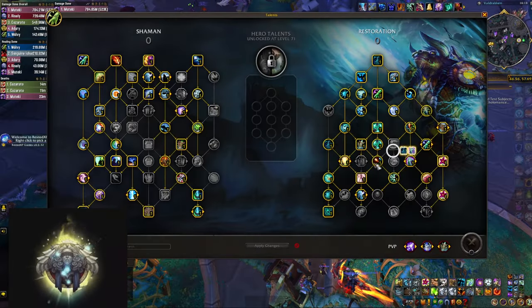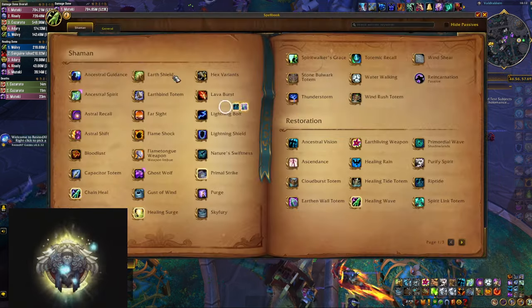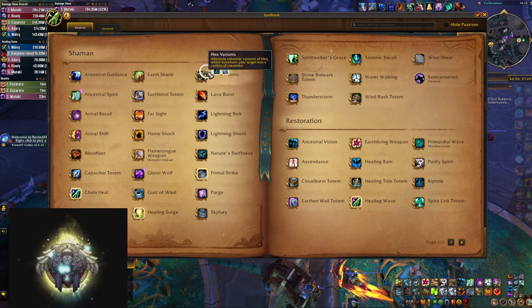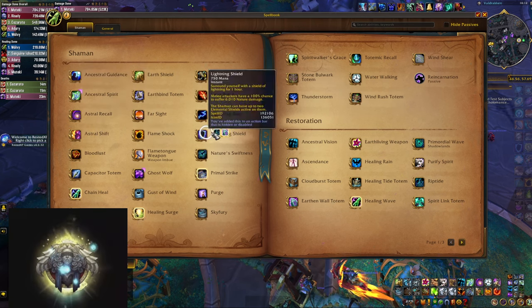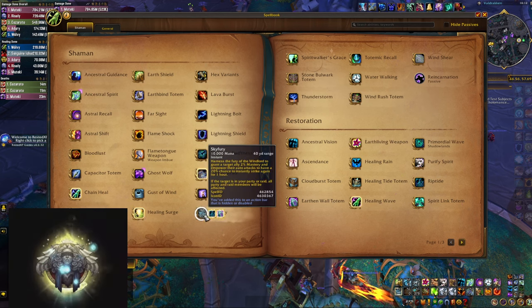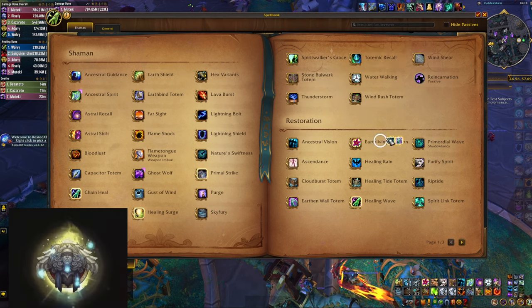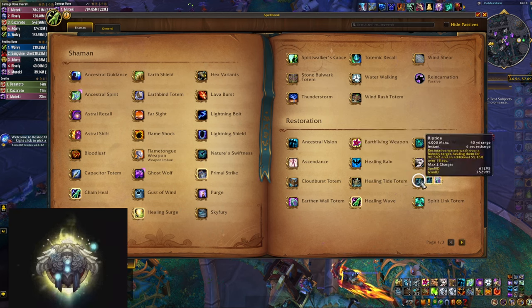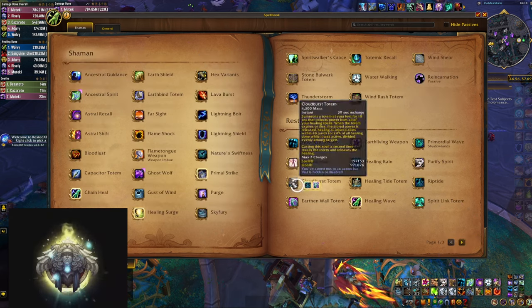Restoration Shaman is another tough one because you have a lot of talents in both trees that you can switch, which significantly changes the amount of buttons you can press, but let's use this build and start counting. Counting: 1, 2, 3, 4, 5, 6, 7, 8, 9, 10, 11, 12, 13, 14, 15, 16, 17 - because you press it in combat, 18, 19, 20, 21, 22, 23, 24, 25, 26, 27, 28, 29, 30, 31, 32, 33, and 34 because you have to press this sometimes in combat. Now let's go to the final list.